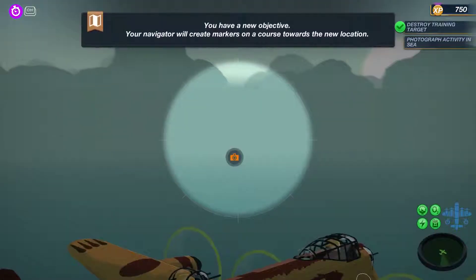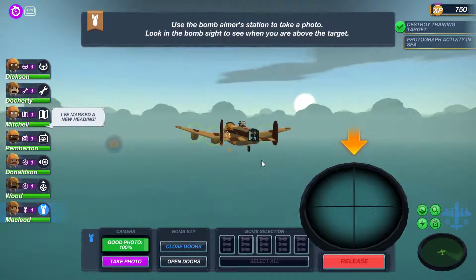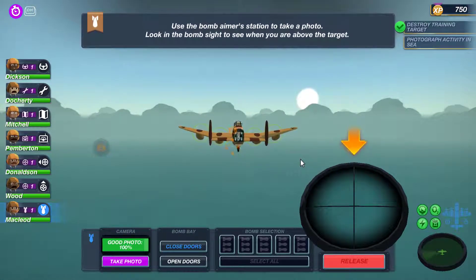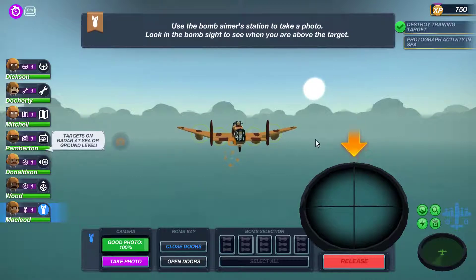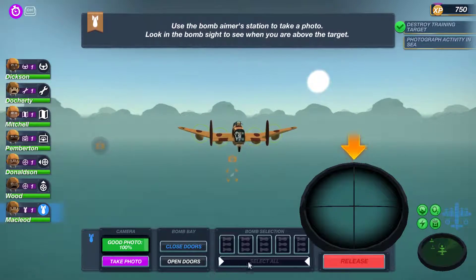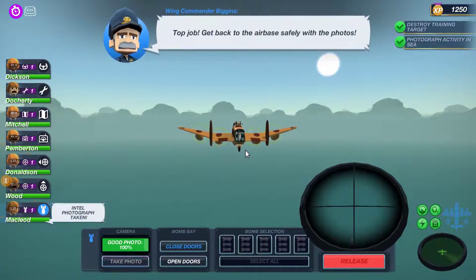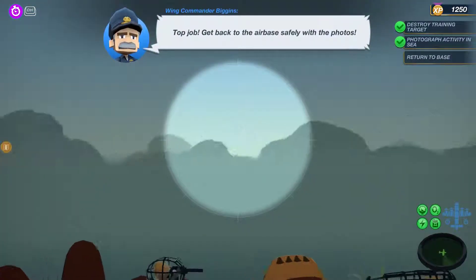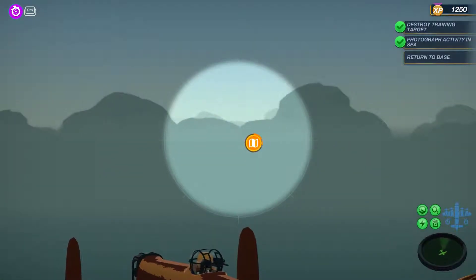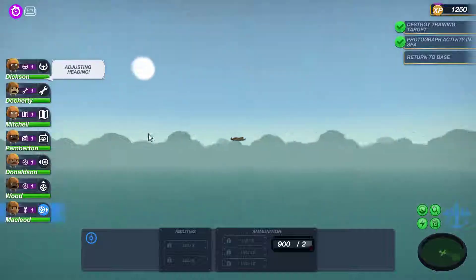We've been ordered to come over here and take reconnaissance pictures. We do this in a very similar way to bombing, but we've been warned there may be fighters as well. Hopefully we can get our picture and then head back to base before we take too much damage. There's our target - take photo. I'm going to wait for it to get in range. There we go, brilliant. We're going to put our bomber back on the gun and there's a new navigation point. Adjusting heading, we're spinning it round and heading back to base.